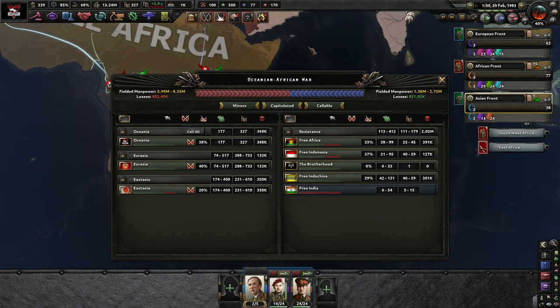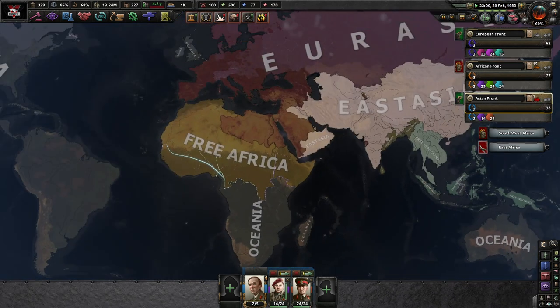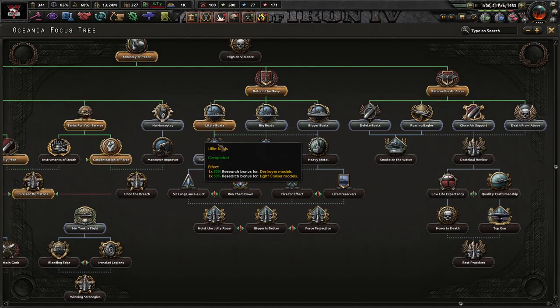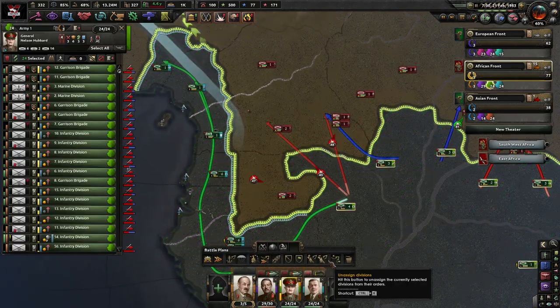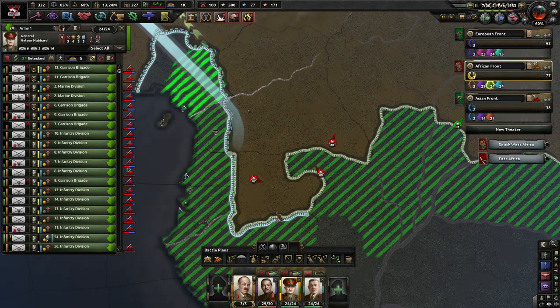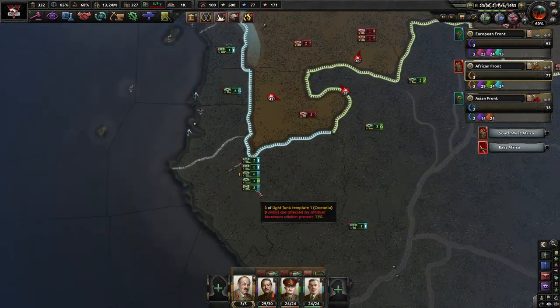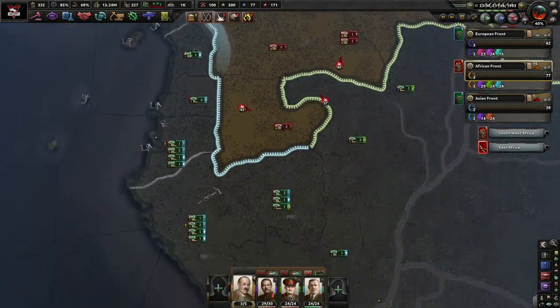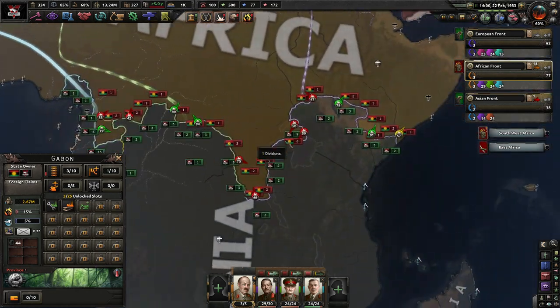How many men do we have in total? By the way, look at these numbers. We have 177 units. Eurasia and East Asia are both more powerful than us. So we really are going to have to rely on Eurasia and East Asia killing the hell out of each other while we kind of sit back and build up. Green Army, please stop deploying over here. Only Blue Troops are allowed past this point.